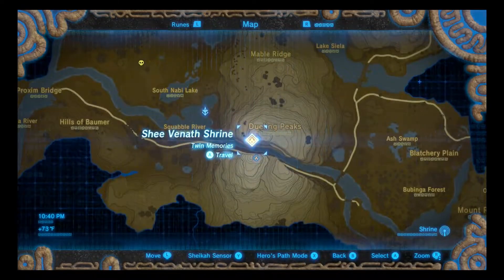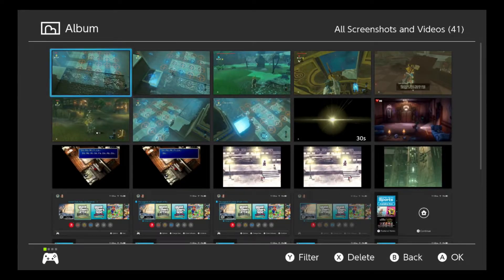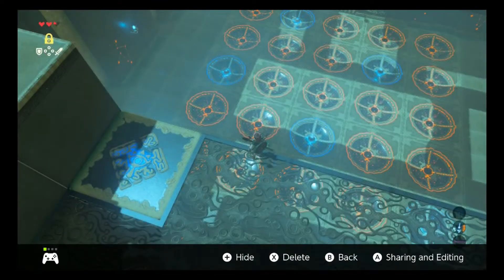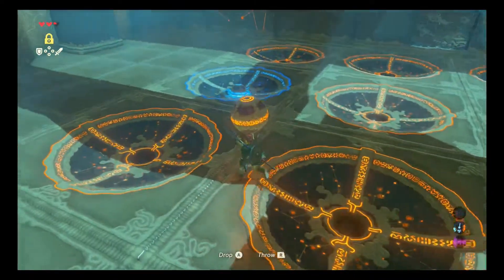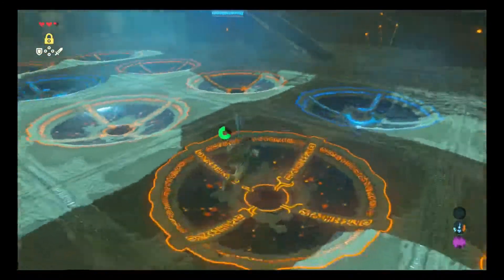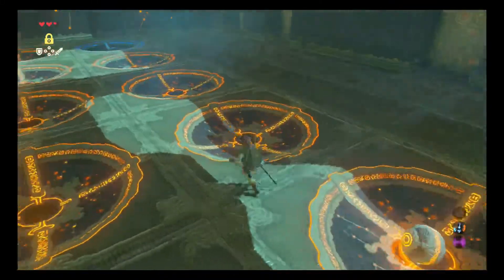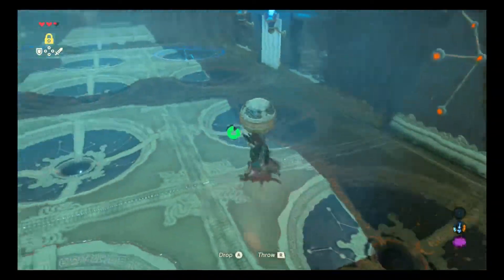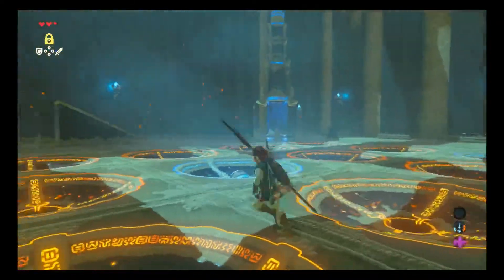Alright, there we go. Let's check out our pictures. So this one — it wants three, one, four, two, five. Three, one, four, two, five. And this one will be two. There you go — that's going to be one of them.